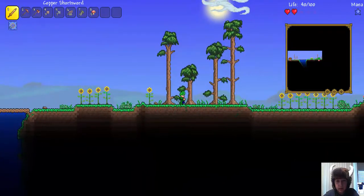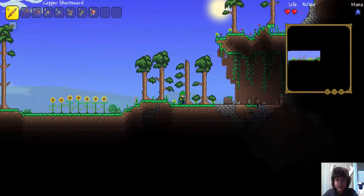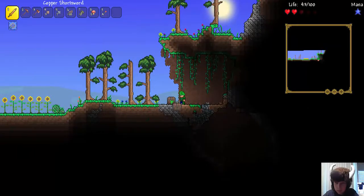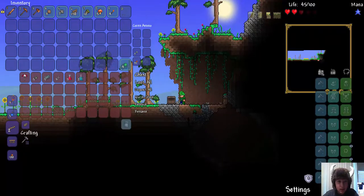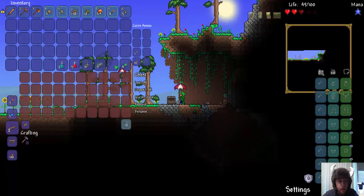Let's just explore this world. Oh, a chest! I'm gonna get those pots real quick. Awesome — we have an umbrella and a few potions. Let's just move everything up here.